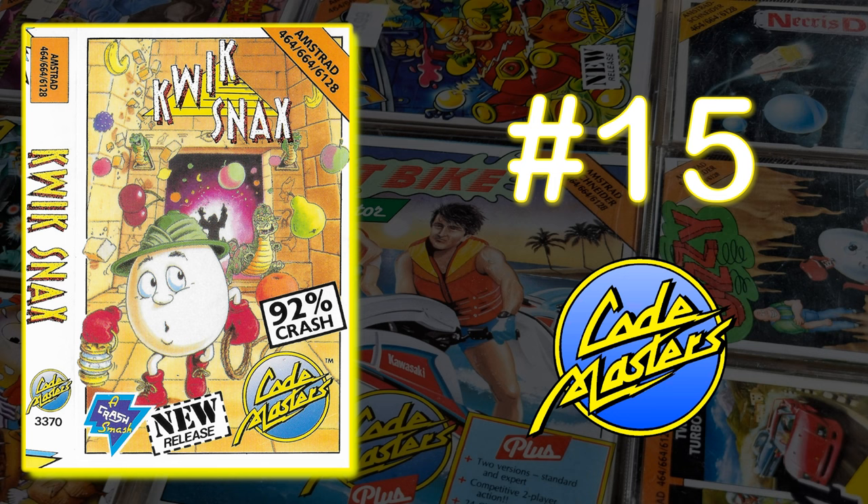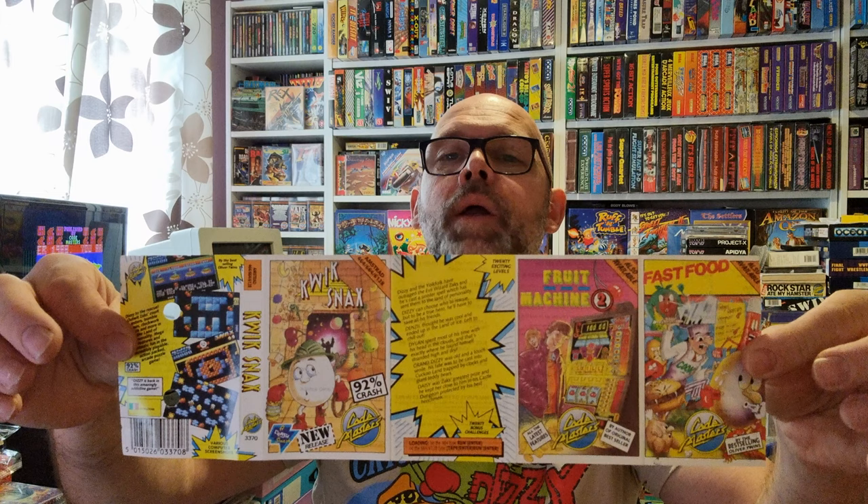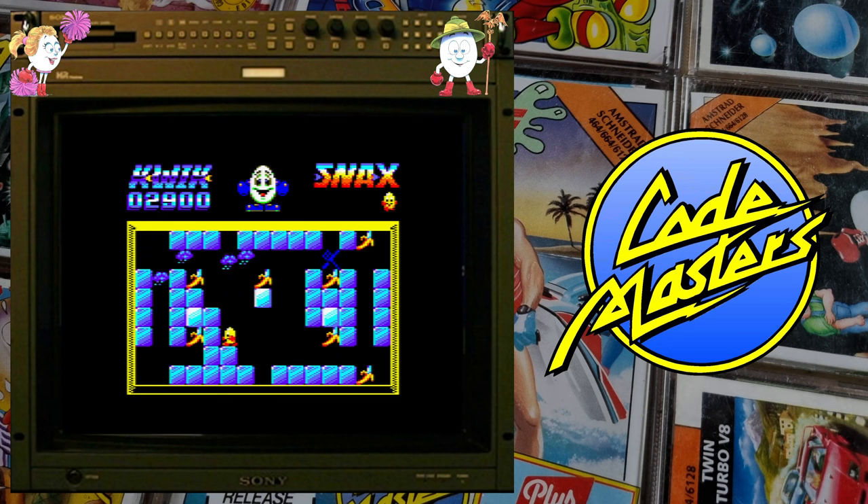The next one is probably one of my favourite games in this pile. Featuring Dizzy — that is Quick Snacks, a very, very common title. It's a very good game, actually. It reminded me a bit of a game I played during my Ocean video called Eskimo Eddy. One of the levels you have to move blocks around. Quick Snacks is very similar to Pac-Man — you've got baddies chasing around this little maze.